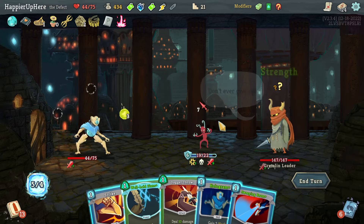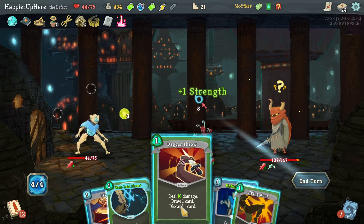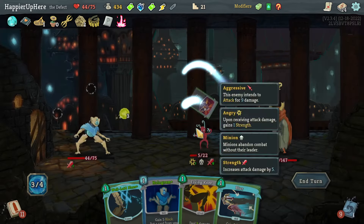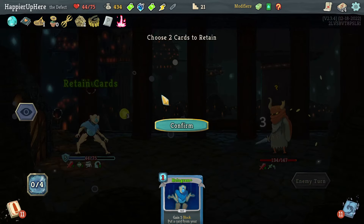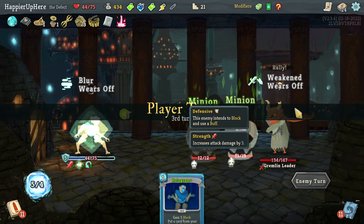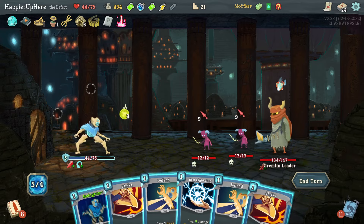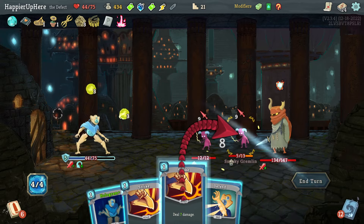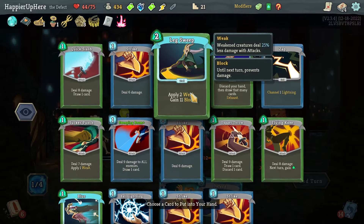Luckily not being attacked — can I kill this one? Sweeping Beam, Dagger Throw, Blur might be good. Let me get rid of that, kill with Flying Knee, then Blur and Well-Laid Plants. Keep Hologram of course. Again not being attacked — good, because I was not going to be fully defended if weakened. Let's do Ball Lightning, Strike, and then Hologram another Ball Lightning.